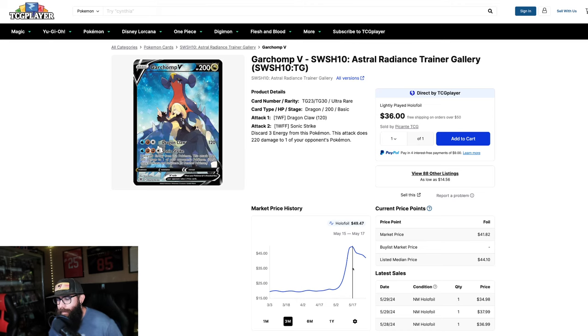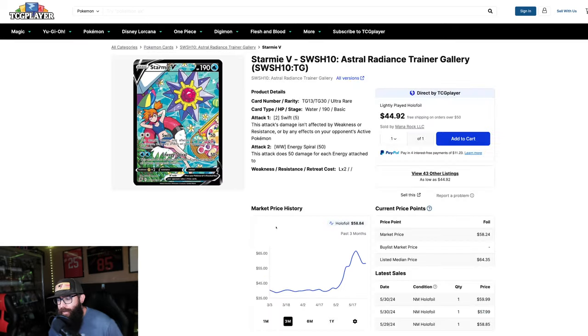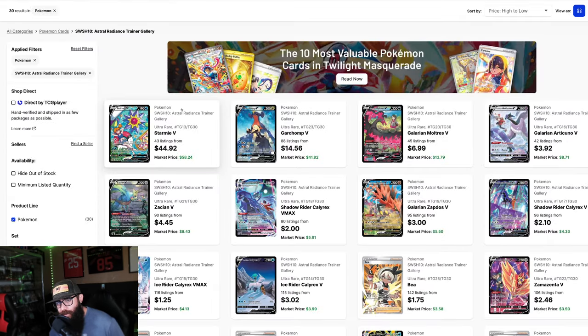The Garchomp got pumped right from $20 to in the $40s, and then there's the Starmie, $30s into the $40s. But let's talk about some of these other lesser cards.